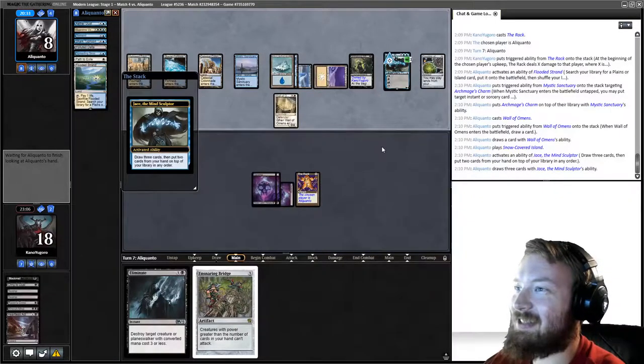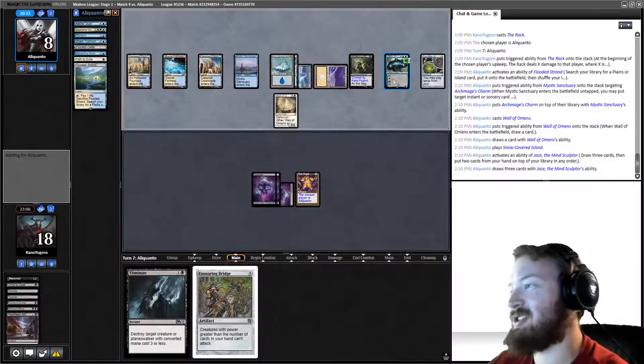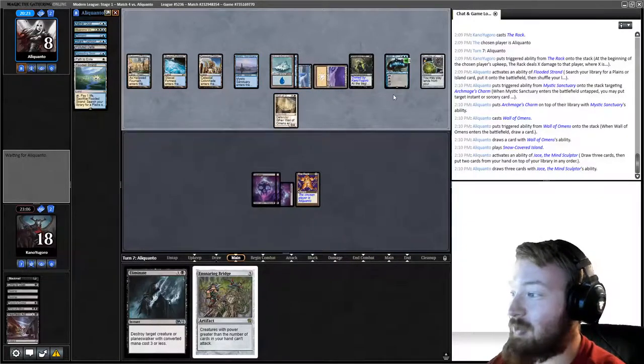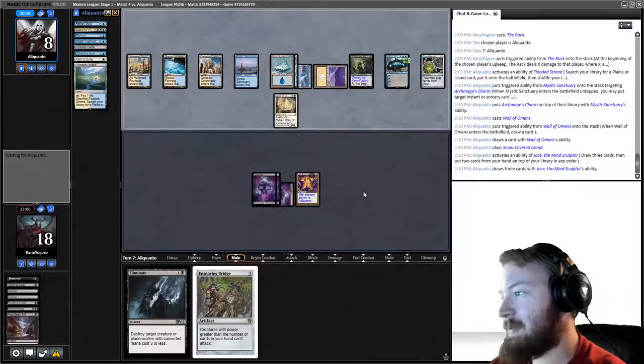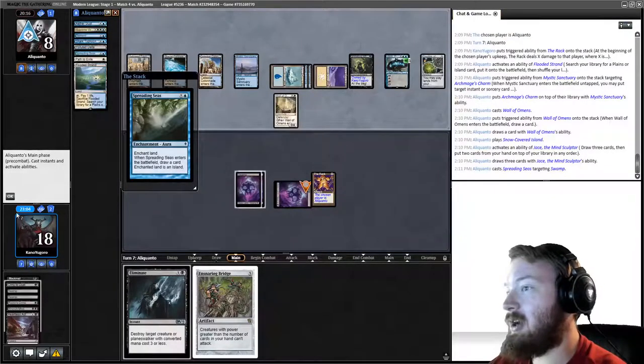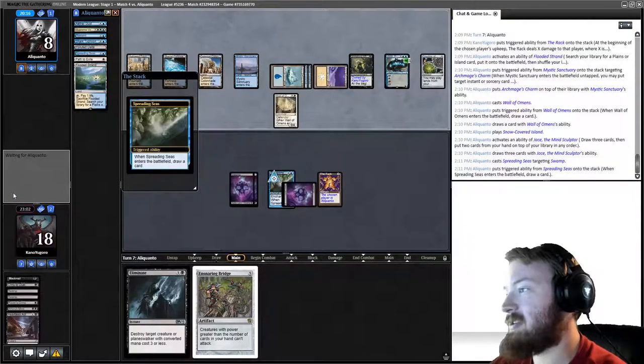We're losing to Jace — not to anything else. If they hadn't had that Planeswalker, or if we'd had a targeted hand-hate spell like Duress to take Jace from them, this would never have happened. This is one matchup we're losing basically due to budget constraints — we don't have Thoughtseize or associated effects in the main deck.